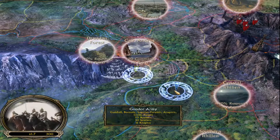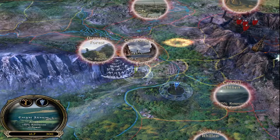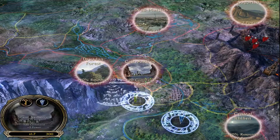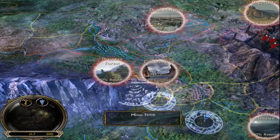Last episode, the army of Gondor went down here and took Emin Arryn, this area, and they're going to continue pushing down through Ithilien. But we are going to take our Rohirrim and we are going to begin pushing back through Rohan.